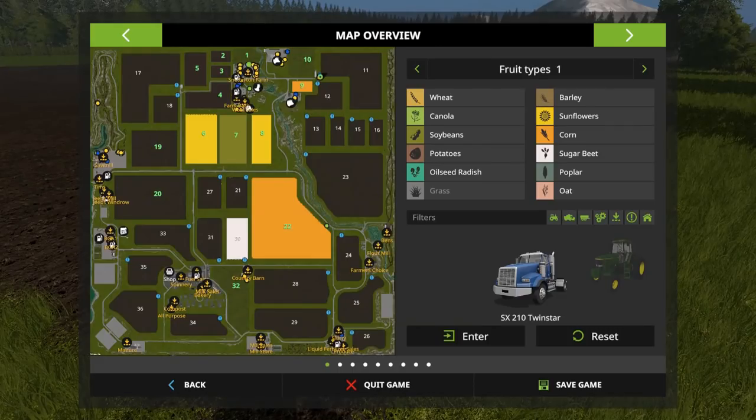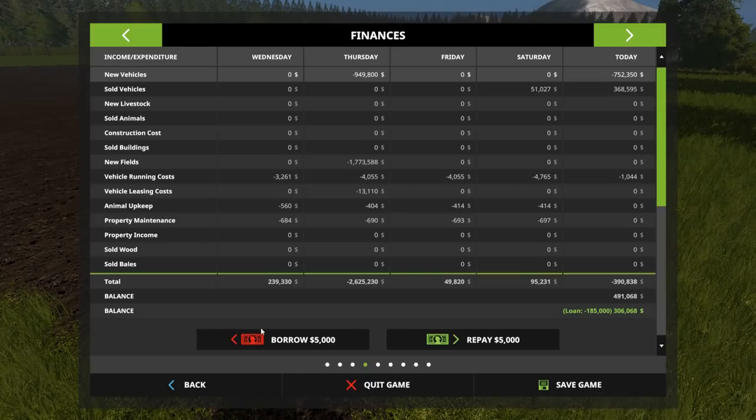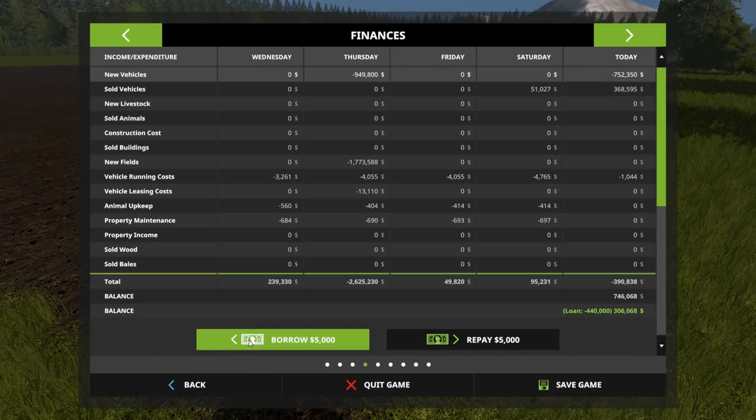Yeah, we'll go ahead and borrow the money needed to buy that field. For those of you not familiar with the Seasons mod — basically with it I did repay our almost million dollar loan we used to purchase the large field, so I did repay that. We're just taking a new loan here. The problem is it's $5,000 at a time. The Seasons mod lets you take out much larger loans — the loan is actually based on how much you're worth. I don't really know how to tell how much we're worth here in the game, but I'd be kind of curious to see if there was a number on that somewhere.